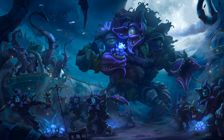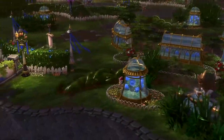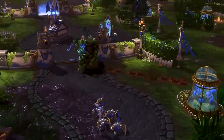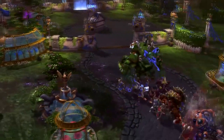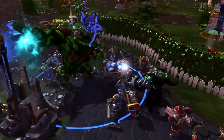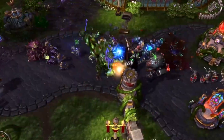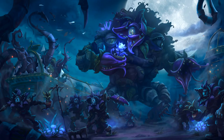On Garden of Terror, the objective spawns in all three lanes, but we need to pick one lane we're going to siege to open up that victory condition and gain access to the core. By pressuring that lane together and making use of our objective, we also pressure the other two lanes, which must be split and attended by enemy players — perhaps creating a 5v3 scenario.